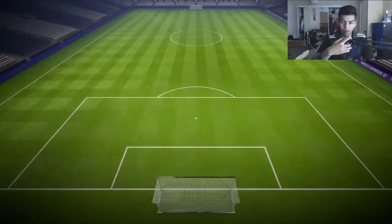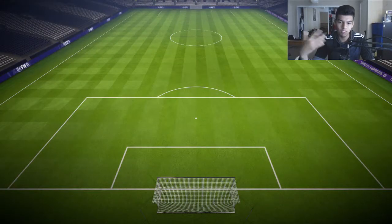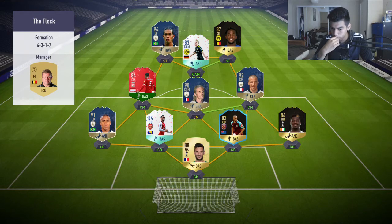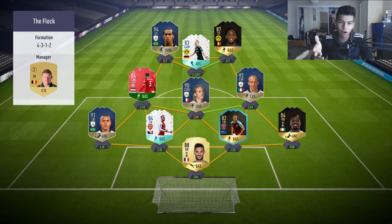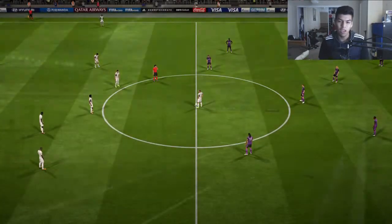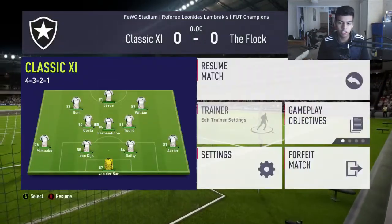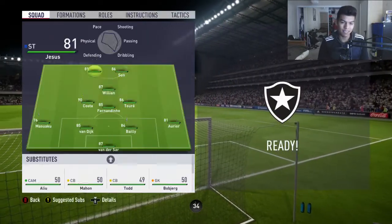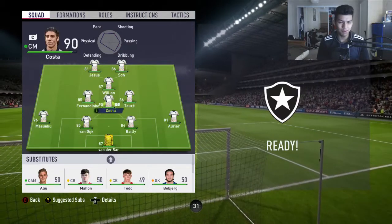We have a very solid team to play with right now and we still have one million coins in the bank. This guy has an insane team — Winston Reed is probably the weakest link along with Wijnaldum, but apart from that the team is insane. He has Batshuayi and Ronaldinho up top with the Foot Birthday Shevchenko throwback card as well, who has incredible incredible stats.